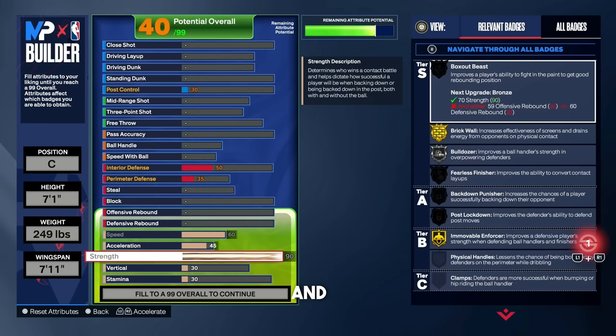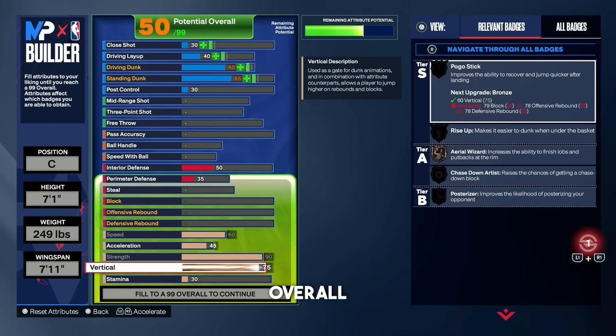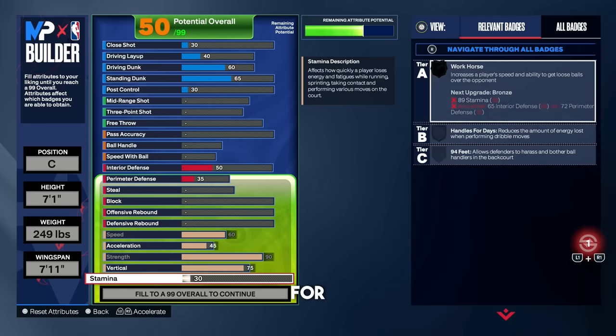It's not showing up right now because the other attributes aren't filled up, but you're also going to get Hall of Fame Box Out Beast on this build — so it's going to be crazy and very dominant. No one's going to be bullying you; you're going to be the bully. For the vertical, put that all the way up to 75. At 75 vert, you unlock gold Pogo Stick, which is very good on defense. And for stamina, put that all the way up to 96.